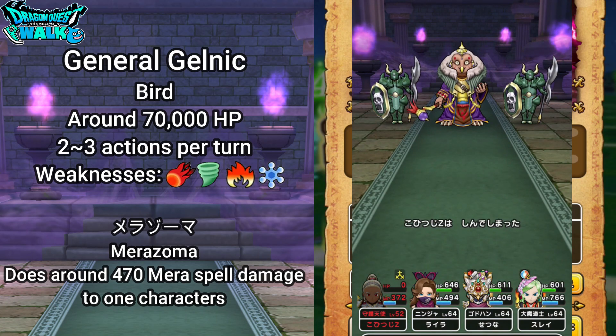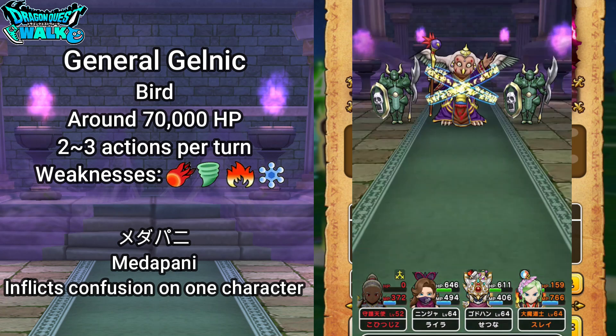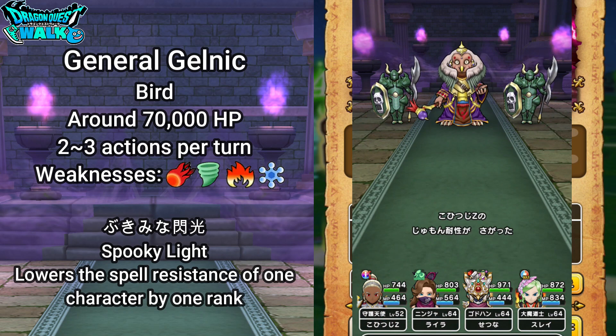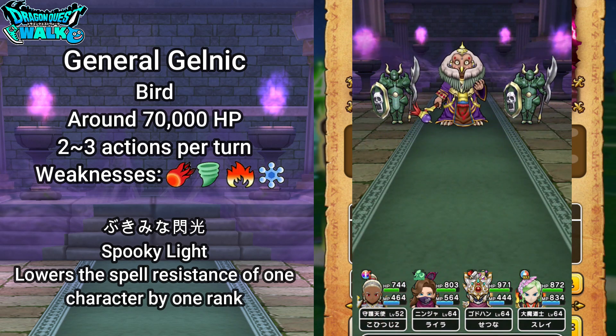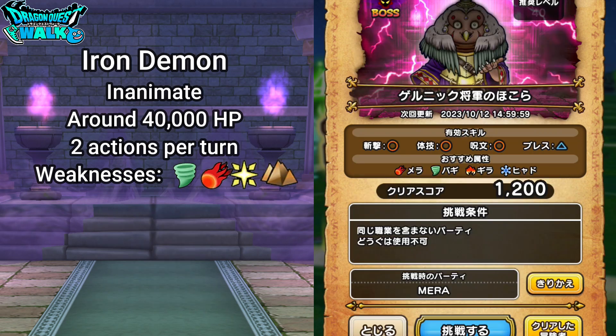He's also going to have Megopony, which casts confusion on one character. He also has Bikimi Senko, which is Spooky Light — this actually lowers the spell resistance of one character by one rank. Additionally, General Gelnik is going to be joined by two Iron Demons. The Iron Demons are inanimate objects, they'll have two actions per turn, and their weaknesses are Boggy, Mera, Dane, and Gibadia — with Boggy and Mera being the matching attributes.